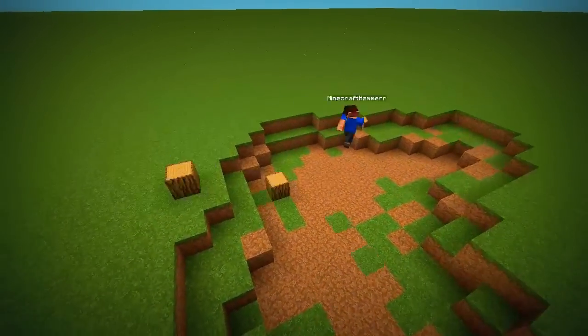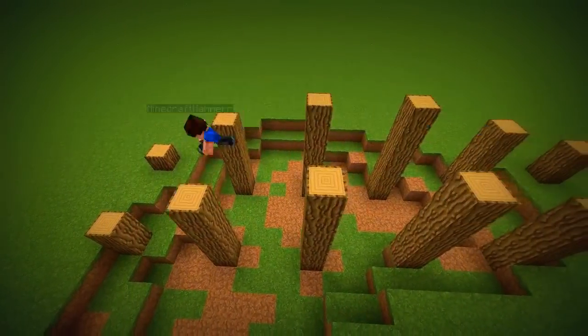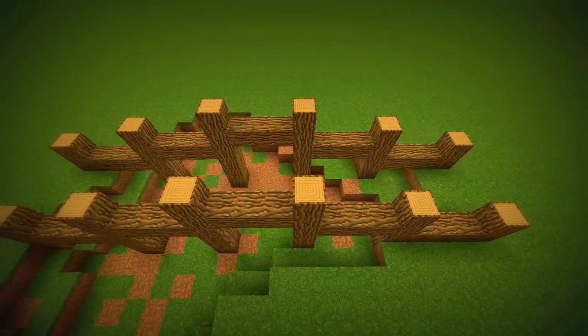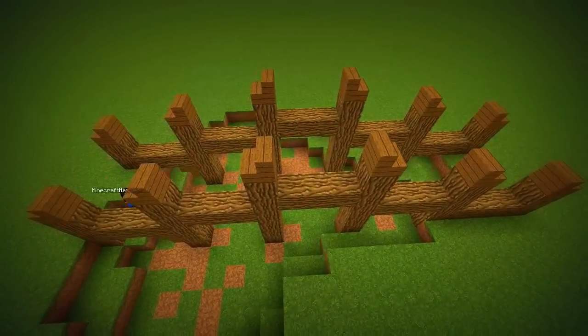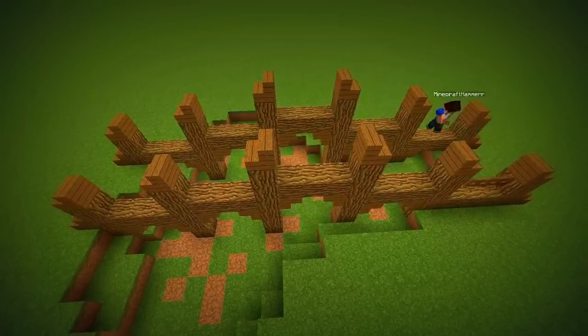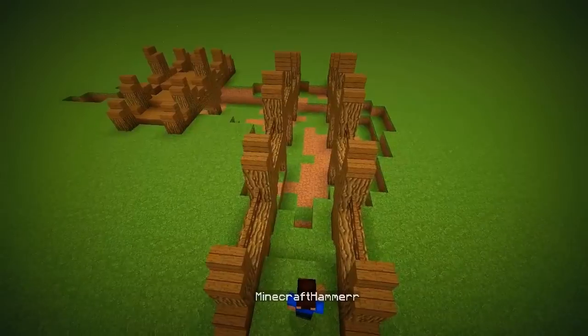For the long bridge, build a similar frame — pause the video if you need to get it right. Add stairs on the top of each pillar and below each one to turn them into arches. Place fence gates on the empty areas, then use cobblestone slabs to build a path.